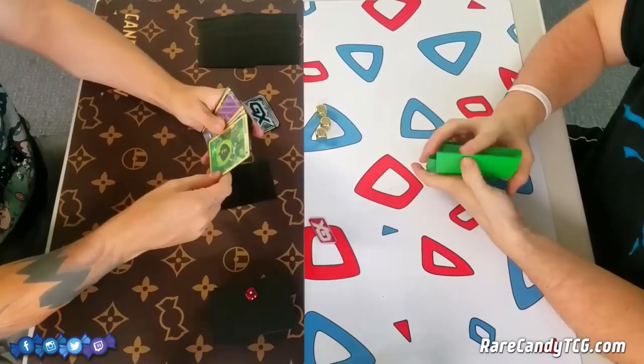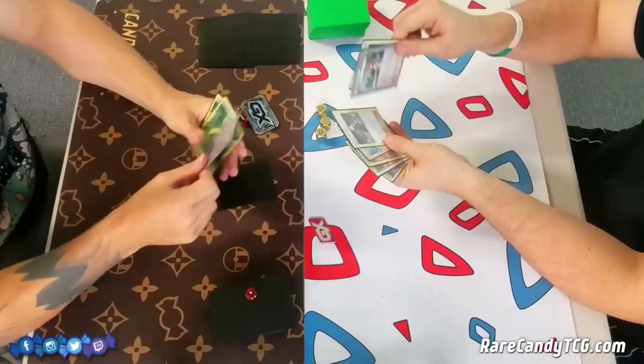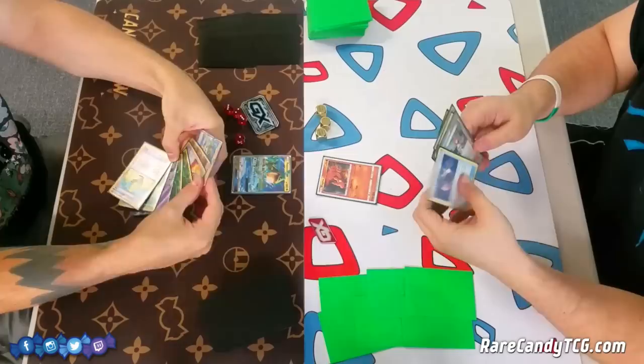Both decks are actually kind of similar in some ways. This Rayquaza GX deck is based around flooding your board with energy to do more damage, and then Corey's deck is aimed at stacking a bunch of energy on the Swampert to do lots of damage. So a few parallels between both these decks here.